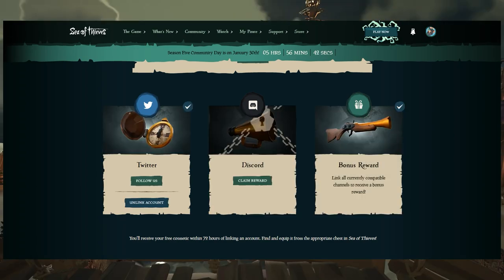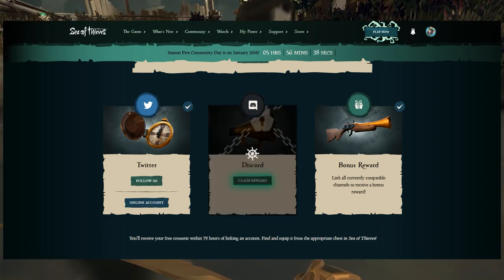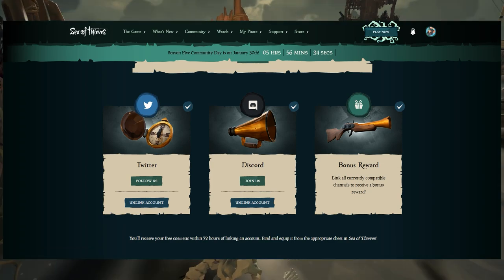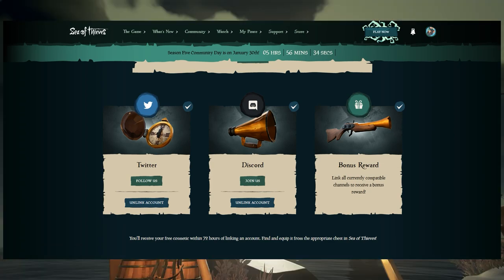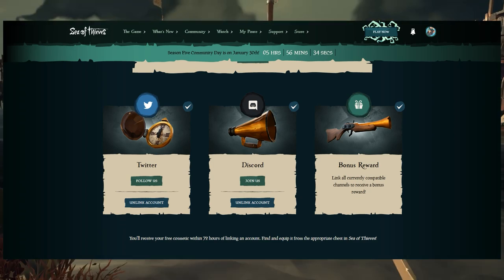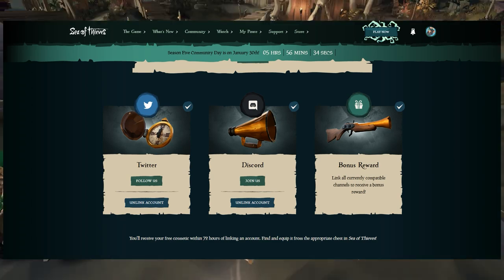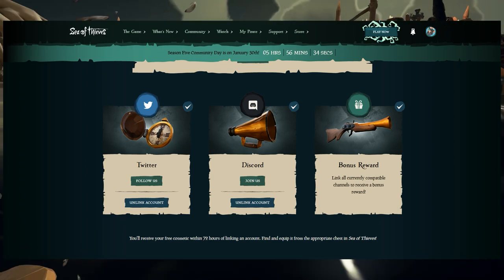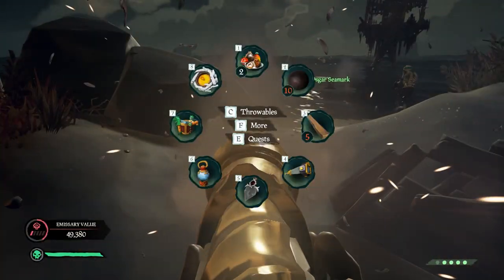Just click that and repeat for the other one. Once you've gotten both, you'll be able to claim the blunderbuss. Click claim on all three and you should get the items within 72 hours in-game. If you don't get them within 72 hours, open a support ticket — second link in the description. It's also worth noting that even if you unlink your accounts, you still keep your rewards. Go back to the same place and where the 'link accounts' button was, it'll be replaced with 'unlink account' — just click that.